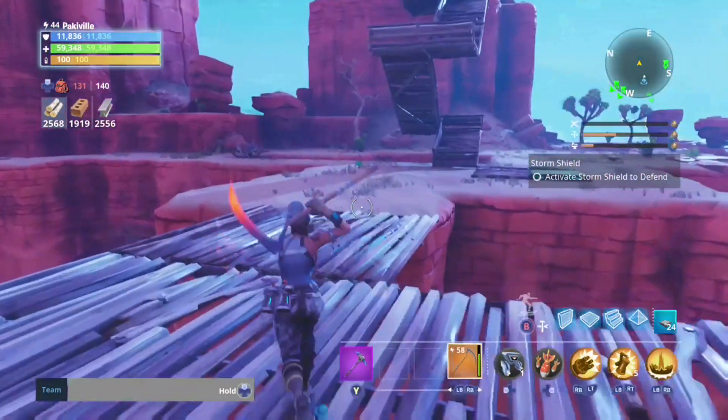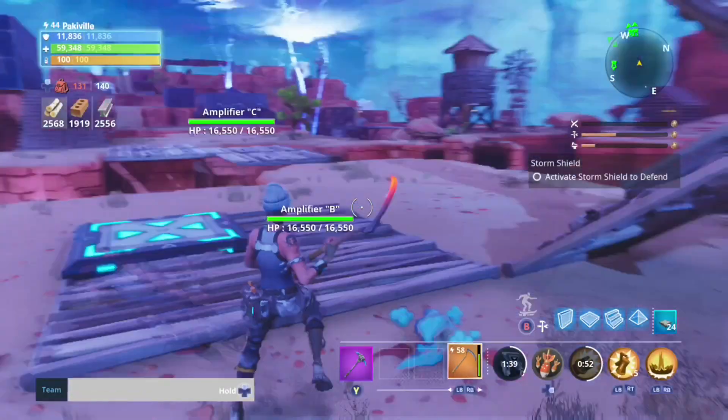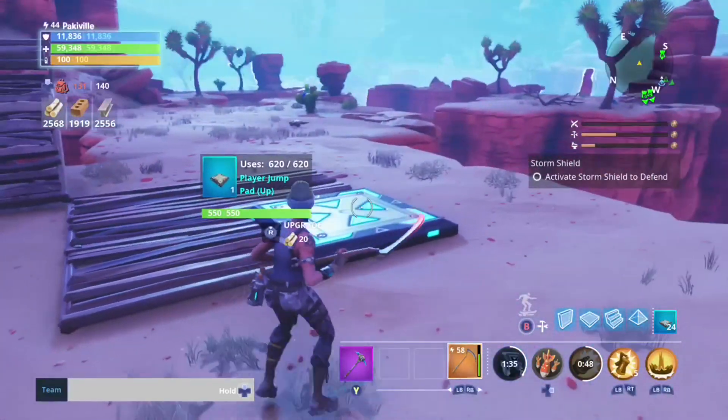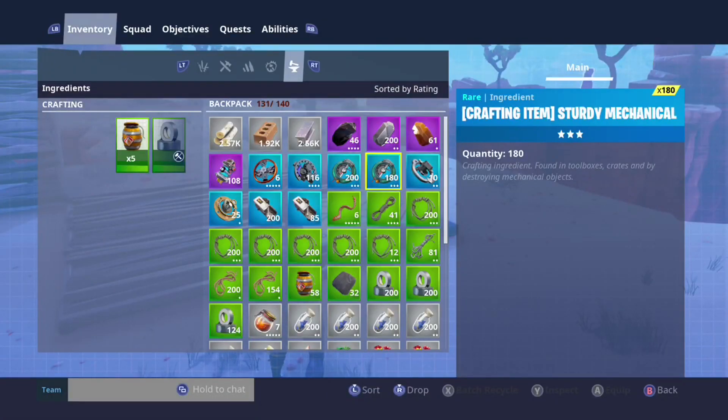So today I'm going to be teaching you how you can duplicate pretty much any item that you want in Save the World. Obviously first, you're going to need an item that you want to duplicate. For me, I currently have 380 sturdy mechanical parts, which I'm going to duplicate 200 of.